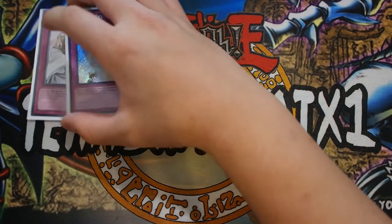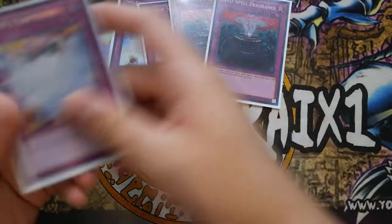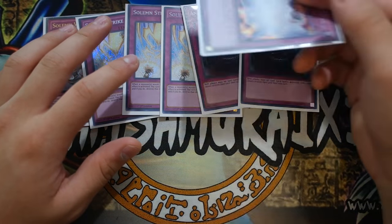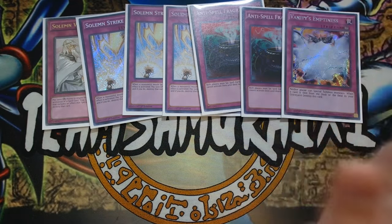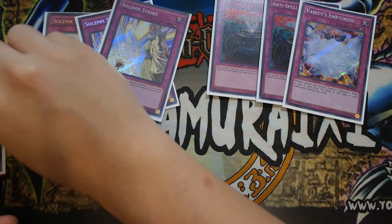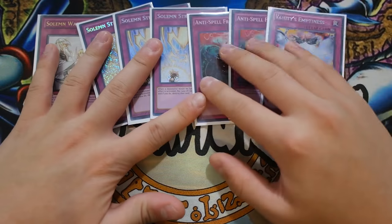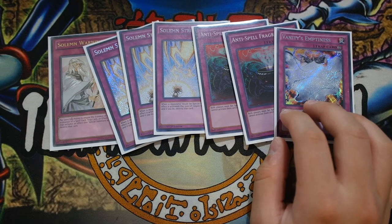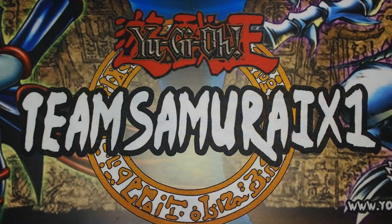I don't have the money for Pot of Desires, but if I did I'd play it. For traps: triple Solemn Strike - very standard. Double Anti-Spell Fragrance, and last but not least one Vanity's Emptiness. The trap lineup is very generic. Compared to the rank 4 version I replaced some traps for more Galaxy engine and Trans-Modify. If you're playing Pot of Desires, maybe take out a Solemn Strike and add two copies - banishing 10 cards out of 42 doesn't hurt the deck at all. The space is very tight right now.